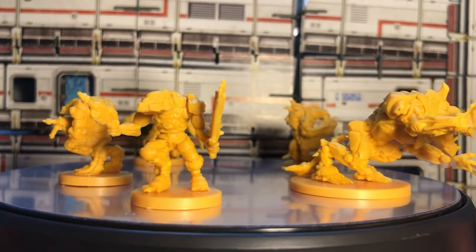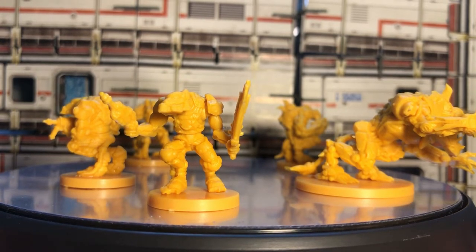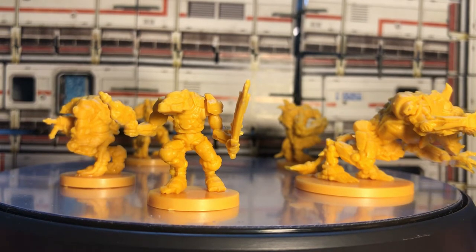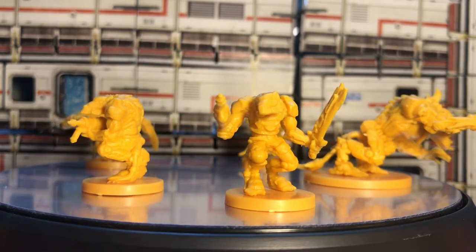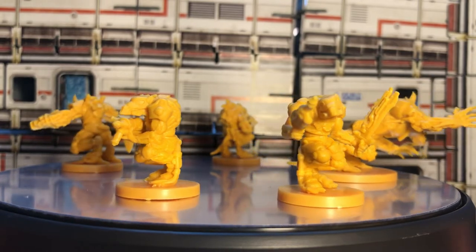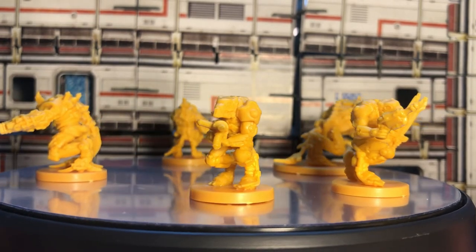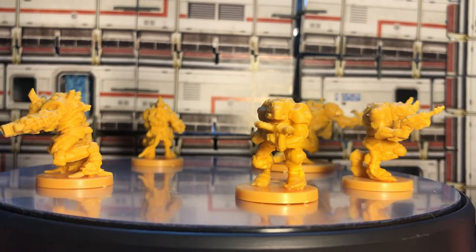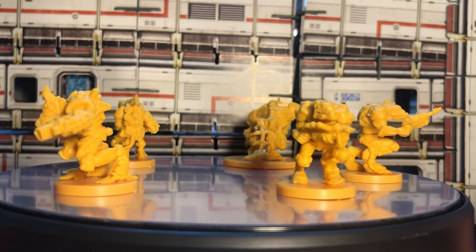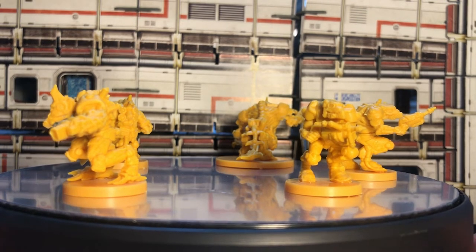Next up we have a Volt Stalker — this guy has a shock stick and a ray pistol. I really like the helmet on him; it's very different, still looks gas-mask-y and ratty but not the exact same thing. This is a Volt Runner — if that guy's a Stalker this one is kind of like the Nightcrawler equivalent, with a bit more of a gun. I really like how heavily armored they look compared to normal Veermen, who are all about showing off their muscles.